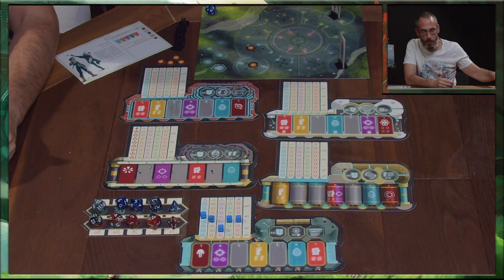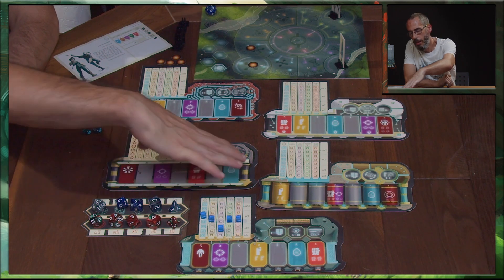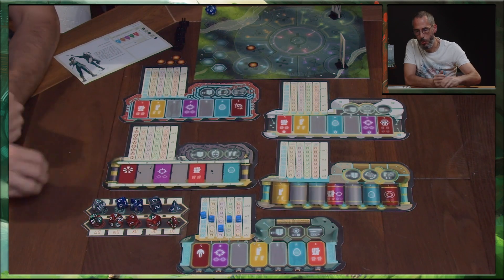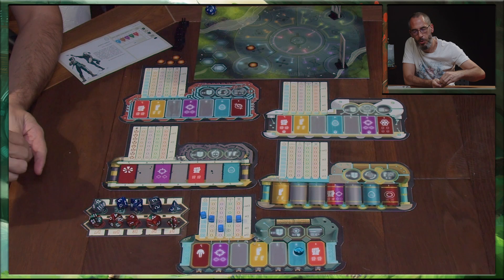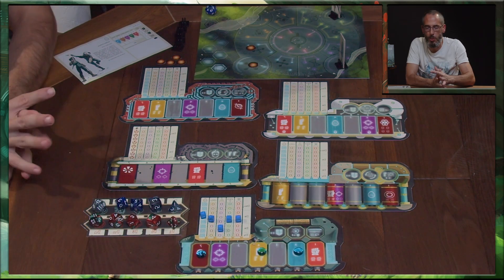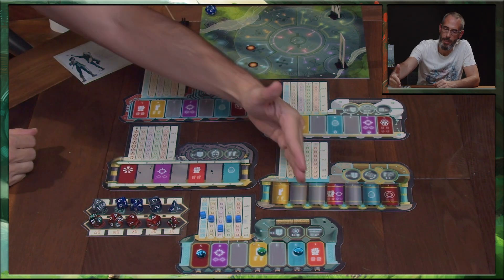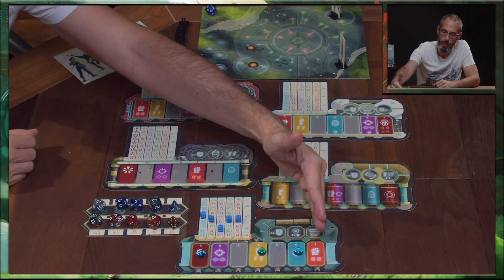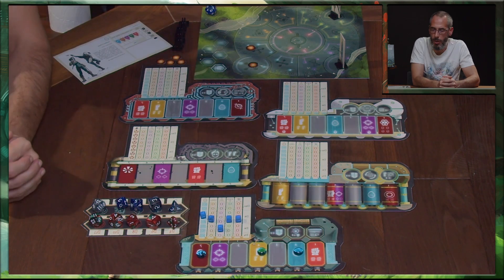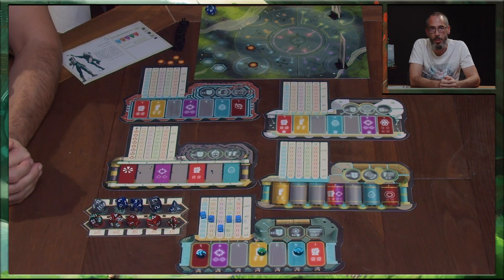À partir de là, chaque joueur, chaque chaman, va avoir trois actions qu'il va disposer comme il désire sur son plateau de combat. Un joueur va pouvoir positionner ses jetons d'action sur ce plateau. Au fur et à mesure que le combat va se dérouler, le maître des gardiens va appeler les différents rangs. Et si un joueur a un jeton d'action sur un de ses rangs, il peut effectuer l'action en cours.